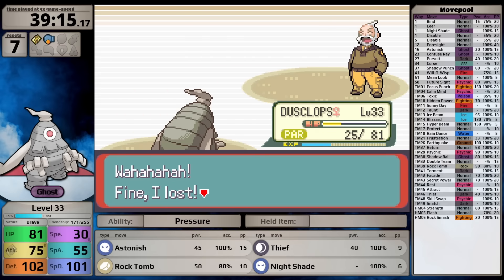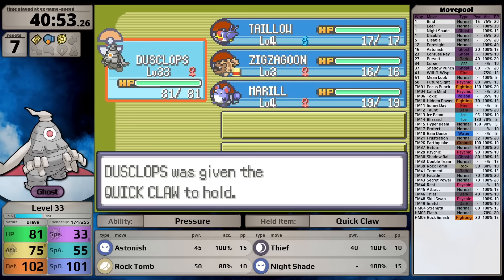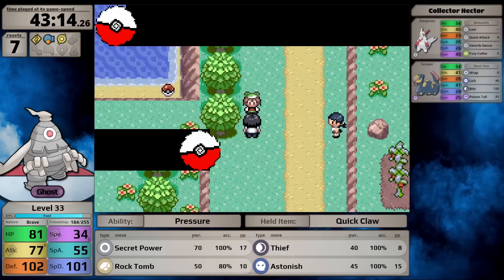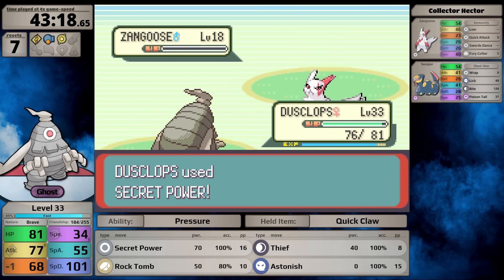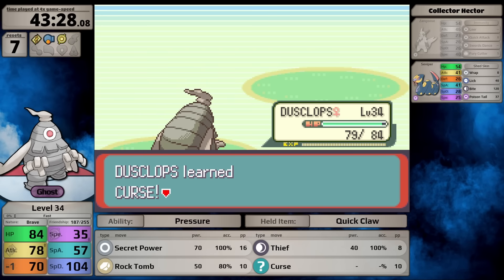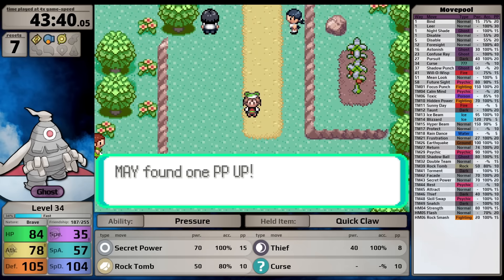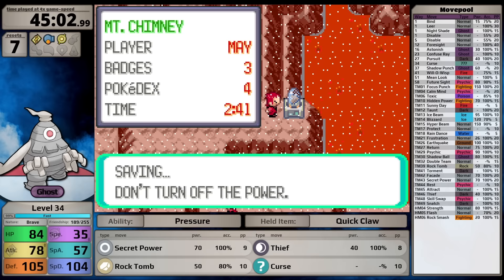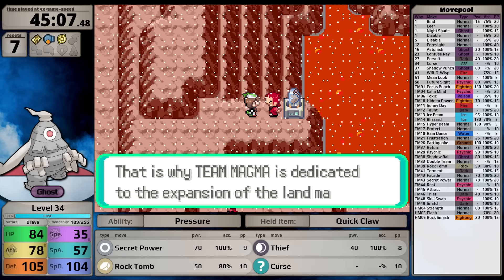The third badge gives a 10% speed boost, but I only have 33 speed. Dusclops needs the Quick Claw if it has any hope of moving first. I re-equip it and head north, picking up the Secret Power TM - a decent 70 base power Normal-type move replacing Nightshade. After passing through Fallarbor Town and Meteor Falls, I fight a trainer with Zangoose and Serviper, leveling to 34 where Dusclops can learn Curse, replacing Astonish.